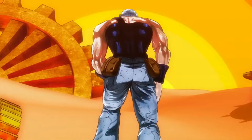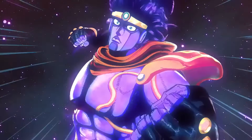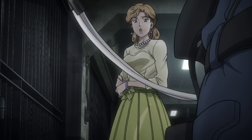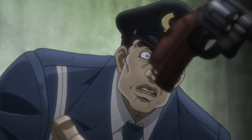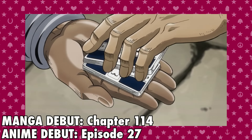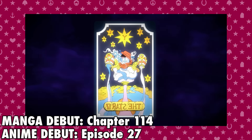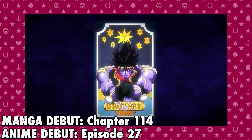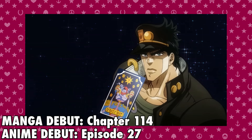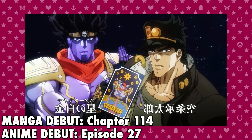The first stand to ever appear in JoJo's Bizarre Adventure: Star Platinum. Star Platinum is a very powerful and versatile stand, with abilities including incredible strength, speed, and precision, and it eventually gains the ability to stop time. Star Platinum is a close-range stand, so its range is only about 2 meters. Its user is Jotaro Kujo, the third main JoJo in the series.